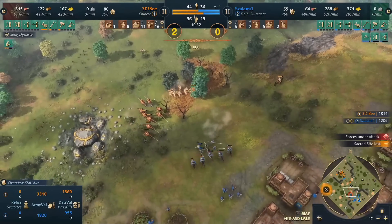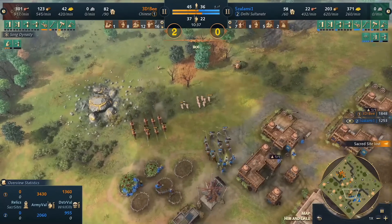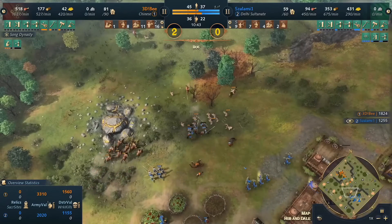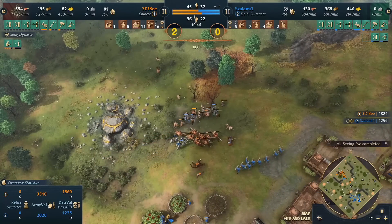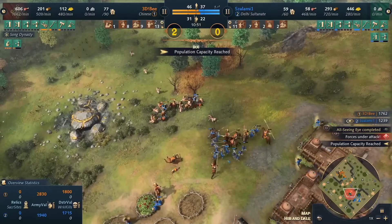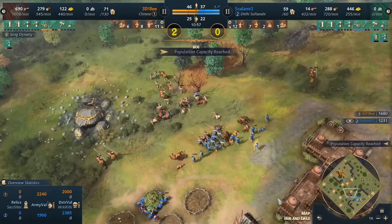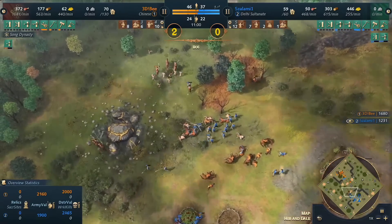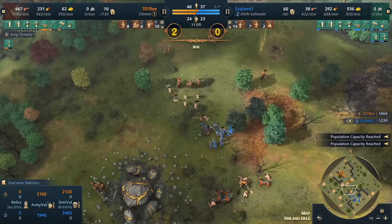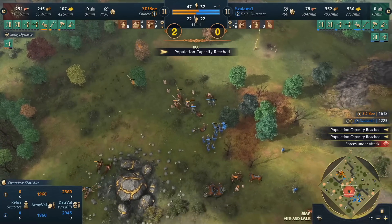The Chu Ko Nu are shredding those spears fast — one or two get taken down, horsemen get taken to low health. Berries are going to start being denied. Horsemen from 3db circle the archers of salami. Great micro back from the spears, but all this time the Chu Ko Nu are just shredding from the other side. But salami holds — and now his army numbers are looking better and better. He has a lot of spears and there are no longer enough Chu Ko Nu for b to focus them down, with a lot of horsemen going down to the spears.